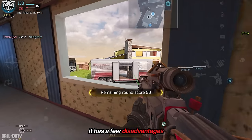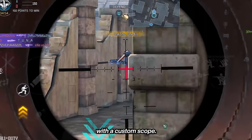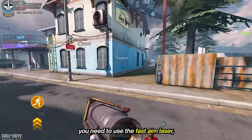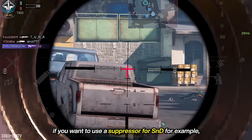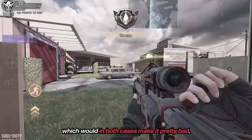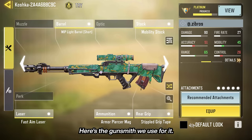With all that good stuff, it has a few disadvantages. You can't see outside of the scope unless you have a blueprint with a custom scope. It only has 6 bullets. And for the blank scope to be really good, you need to use the fast aim laser, which is a visible laser in both hipfire and ADS. Also, if you want to use a suppressor for S&D, you have to sacrifice either the ADS speed or the blank scope accuracy, which would in both cases make it pretty bad. Here's the gunsmith we use for it.